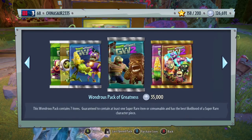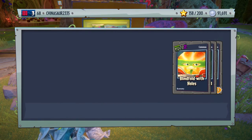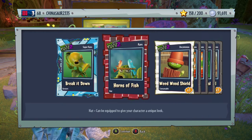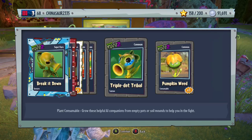We're swapping over to the Fertilizer Fun Pack. Now we have 91,000 coins left — we're running really low. Break it down, gesture for the Peashooter. Horns of fish. Weed wood shield. Eye bush. Blindfold with tolls. Triple dot tribal. And a pumpkin weed.